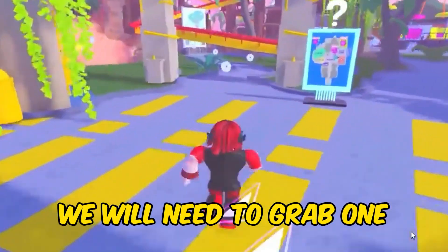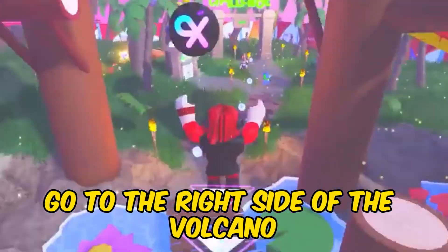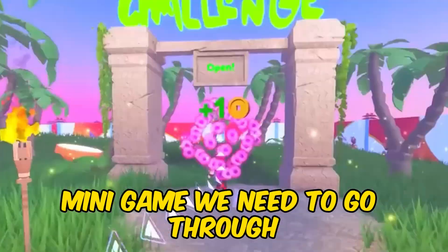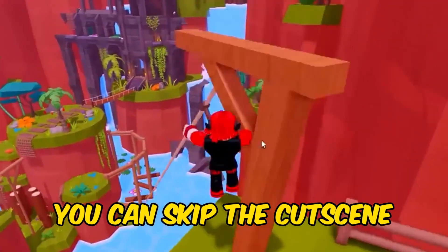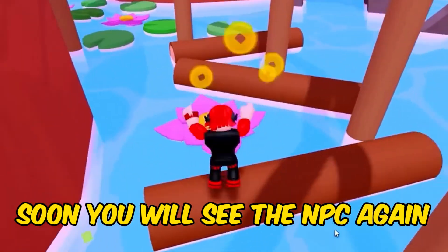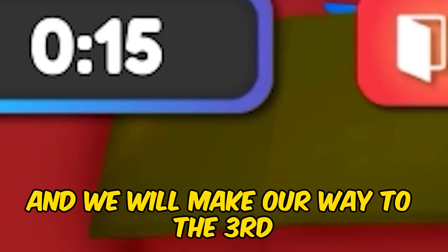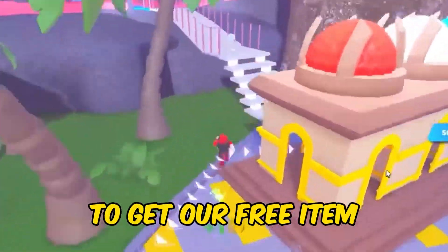Find this NPC. We will need to grab one of the goggles from him. Go to the right side of the volcano, past the roller coaster, and cross this bridge, and we will find the next portal. The next minigame we need to go through is called Treehouse Challenge. You can skip the cutscene, go down this zip line, and across this little pond. Soon you will see the NPC again and give the second pair of goggles. Now go to the left side of the volcano, and we will make our way to the third and final location to find the last pair of goggles to get our free item.